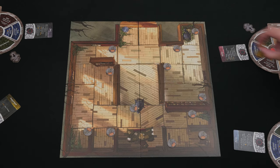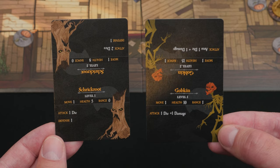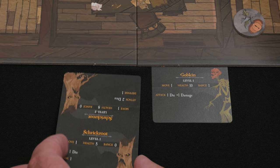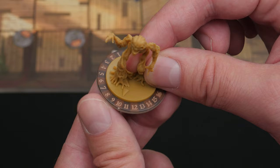Construct 1 gobkin and 2 shrick roots and place them at the indicated locations on the map — the gobkin at location 2, and the shrick roots at locations 3 and 5. Grab the minion cards for gobkins and shrick roots. For chapter 1, the monsters are level 1. Hide the top unused half of the card under the board so that only the stats you'll be using this chapter are revealed, then set the monster's starting health to what's indicated for level 1.